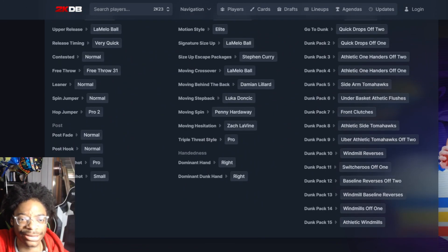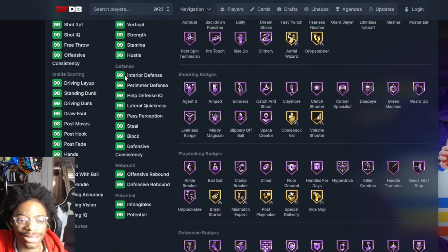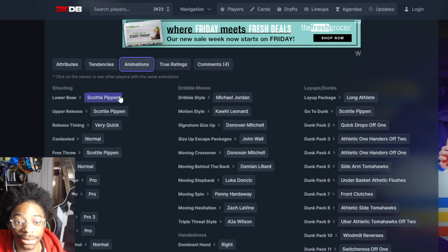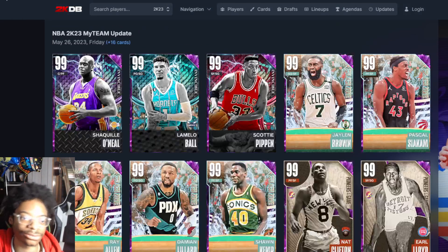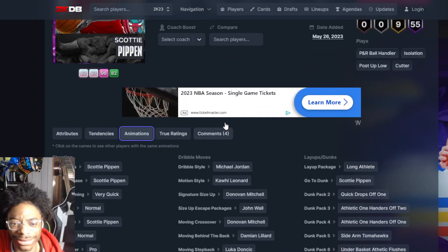Scotty Pippen — small four — you're probably gonna keep his release. Max defensive tendencies, I like that. Scotty Pippen on very quick, normal leaner. Why do all these cards get Normal Leaner? I'm betting the Opals will get different leaners but not the End Game or Invincibles. Scotty's good, but is he much better than Vince Carter? Not really — nothing special. LaMelo Ball got screwed.